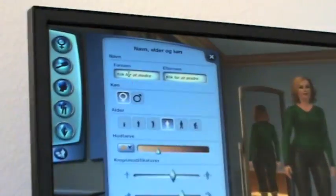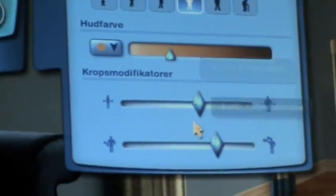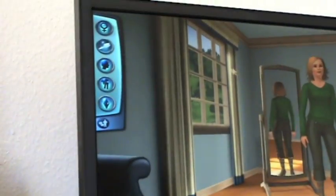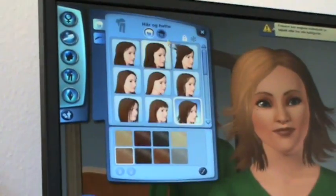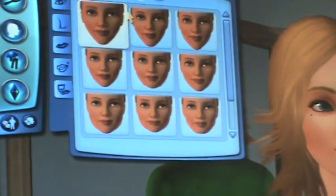So here we have name, gender, age, skin color, body modifications — whatever you like. And here you can adjust a lot of other things.